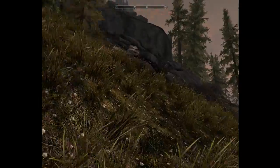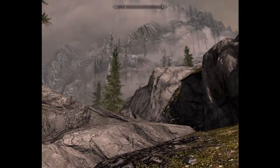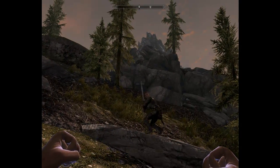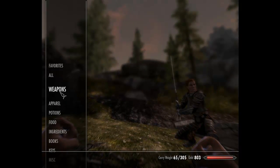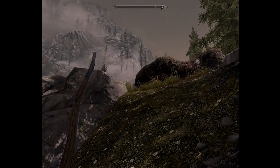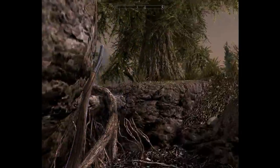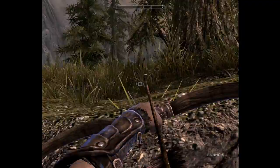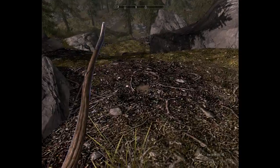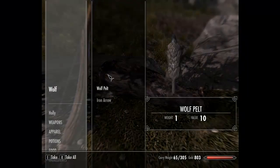I'm just going to work my way around the mountain here, sneaking around to see what I can. I hear something in the wood. My bow and I are at the ready — hunting bow. Let's see if we can find that one. Oh, I spotted one. Excellent. I'm going to chase it down the hill. Come on. Wolf pelt.